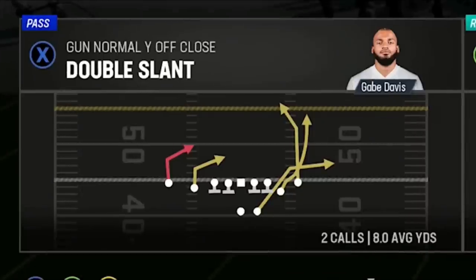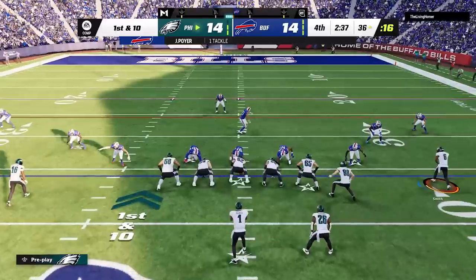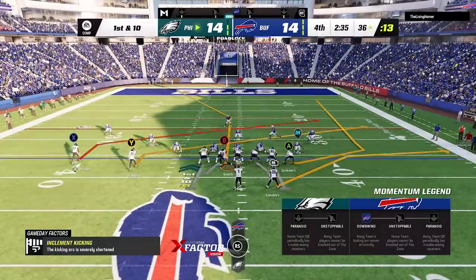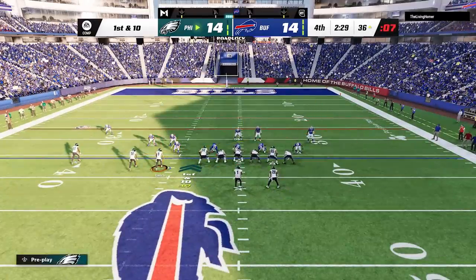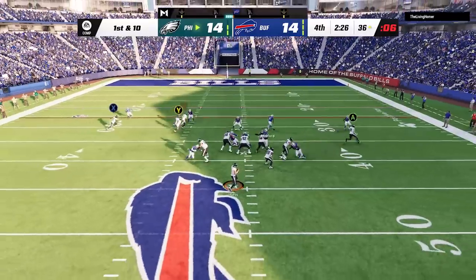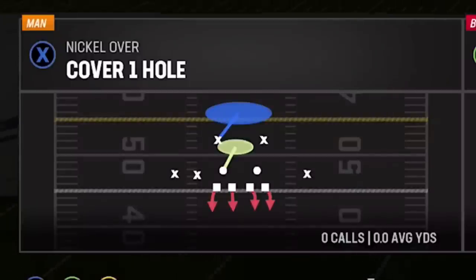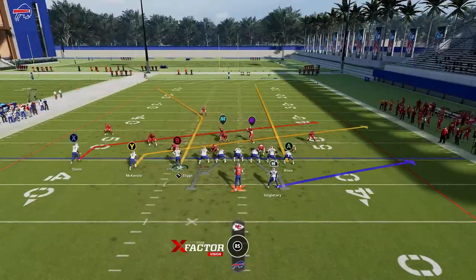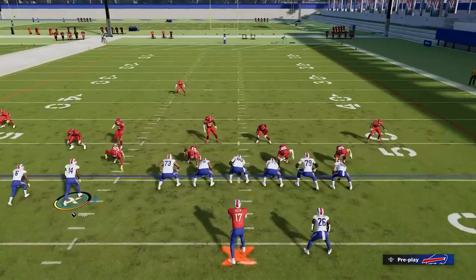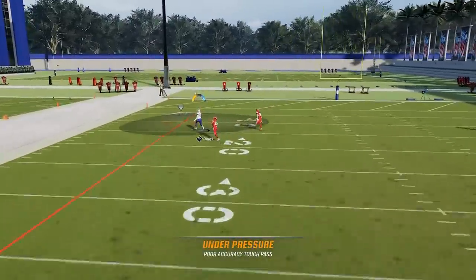The next play is also from the same formation — it's called the Double Slant. This play can be a one-play touchdown against a lot of different defenses, but against man zero, you can get an instant touchdown simply by motioning the B route across to the opposite side of the field. Once the receiver breaks to the outside, it usually gets wide open for an easy one-play touchdown. Against Cover 1, this works the exact same way, as Cover 1 Man and Cover Zero react identically — just make sure to put the tight end on a streak to pull the deep safety back. Lob pass and pass lead outside once the receiver turns the corner, then click on and sprint underneath for easy big plays.